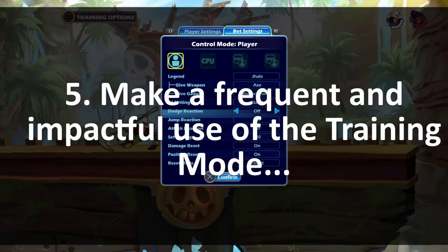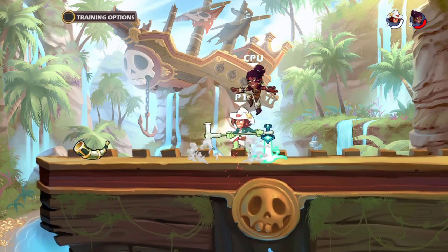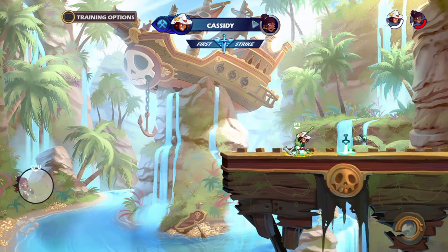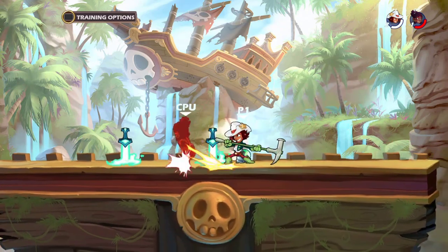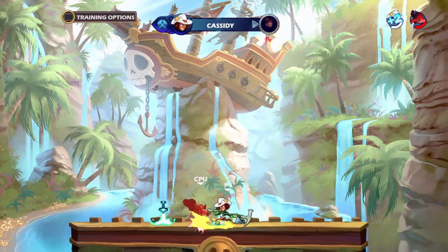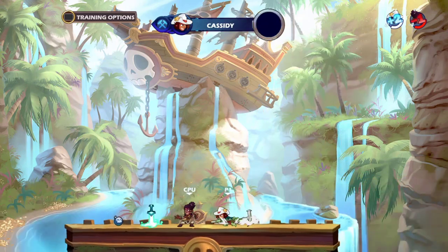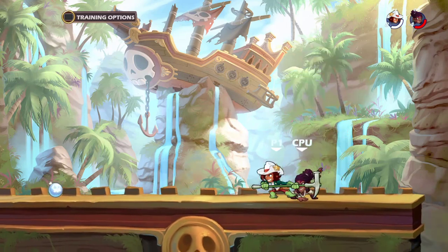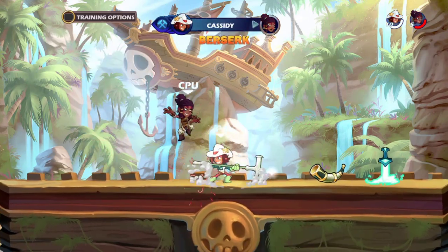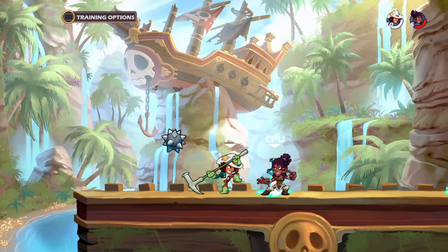Tip number five: make frequent and impactful use of training mode. It's there for a reason and a lot of people don't even know it exists. I spend anywhere between 30 minutes to an hour in training mode before I even do an experimental 1v1, free-for-all, or 2v2s — even longer if I plan to do ranked. Training mode is quite possibly the greatest asset to improve at Brawlhalla. You can customize the AI to dodge, jump, run around, or fight you, and you can even control the AI to mirror your own moves.